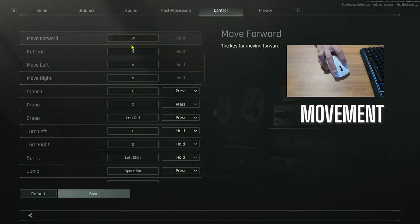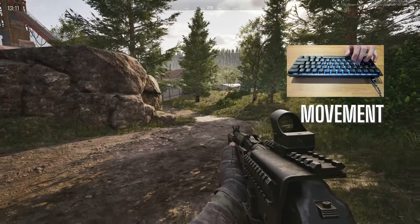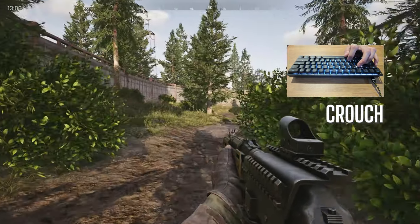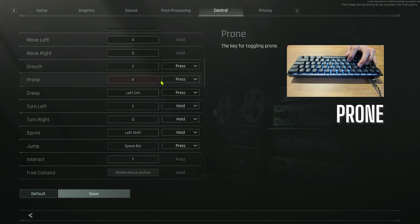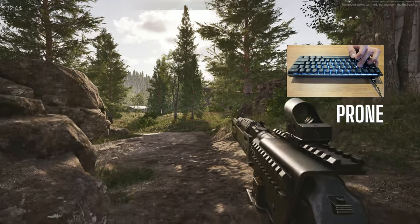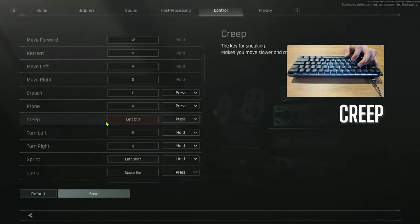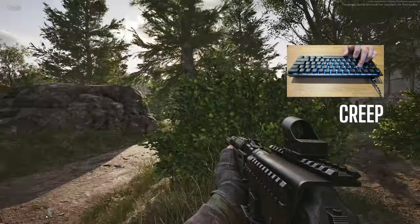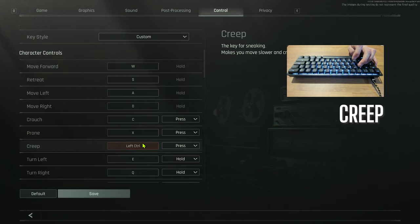Next are the basic movement keys, W-A-S-D — pretty standard for any PC game. For crouch, I have mine set to C press as a toggle: press once to crouch, press again to stand up. For prone, I have it set to X press, also a toggle. Next is the creep function, set to left control press. This makes your character walk slowly and generate less movement noise. I like to set it to toggle because I'm usually near an enemy when using it and I want my hands free to quickly use other commands.